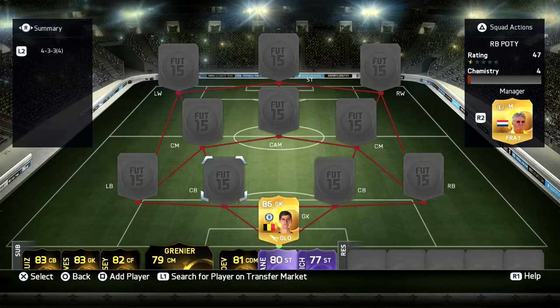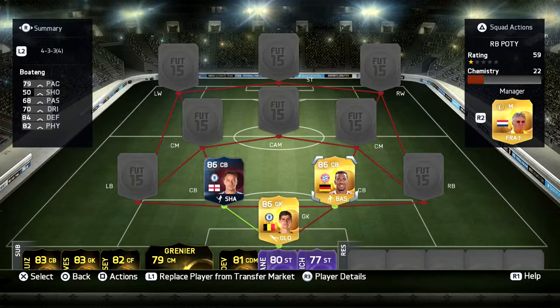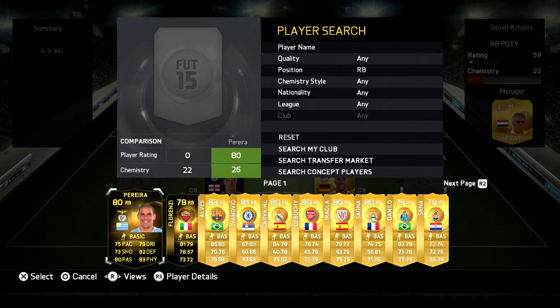Alright, two centre backs — we've got John Terry and Biotang. This is one of my favourite partnerships on the game at the moment, just unbelievable. John Terry might not have the quickest pace, but Biotang more than makes up for that, so they work really well. Don't be put off by Terry's pace by any stretch of the imagination.